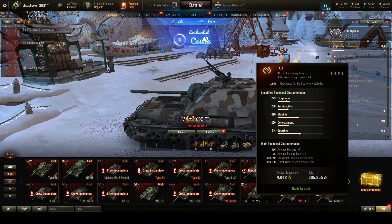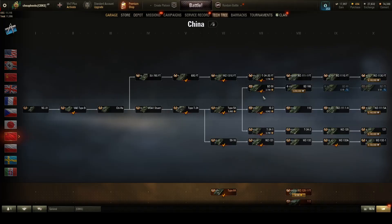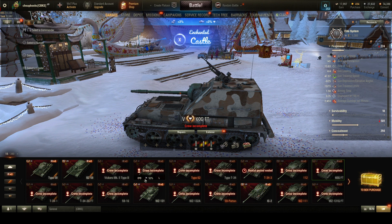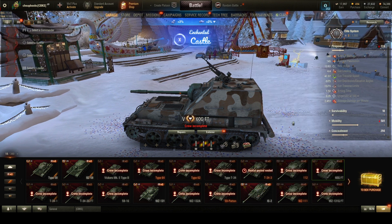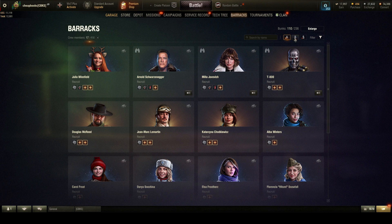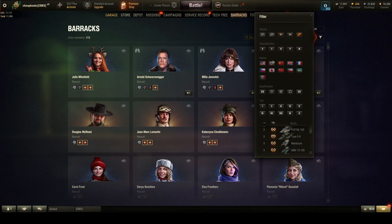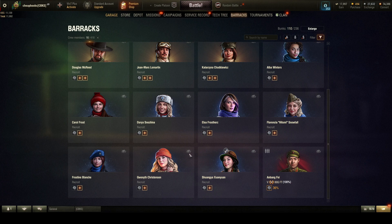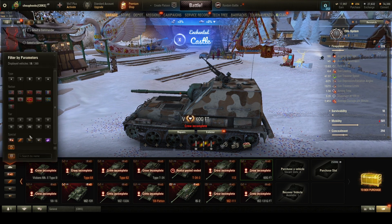I have four vehicles that have their crew, and as I showed, there are five branches, which means one branch does not have any crew. It's the tank destroyers that don't have any crew. My barracks — if you go to China, it's showing the recruits but there's nobody for China. All my Chinese guys are not available. So I'm going to recruit new people to put in a tank destroyer.